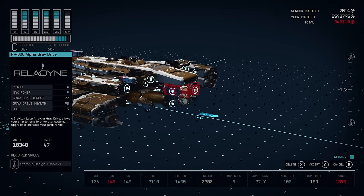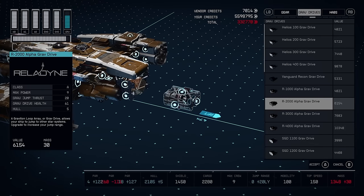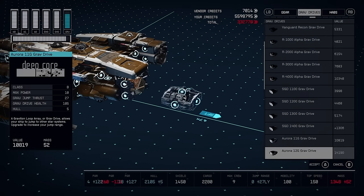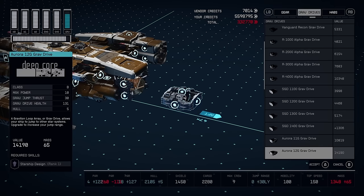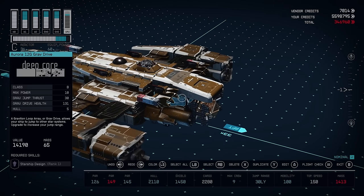After all of these upgrades, you may find that your grav jump range drops below 28 light years. If that's the case, consider swapping your grav drive for the Aurora 12G — just a little bit more mass, but it provides a bit more jump thrust to get you that extra range so you can travel anywhere in the galaxy.